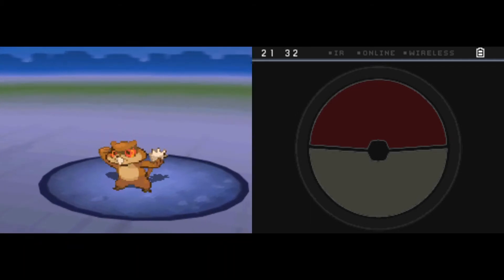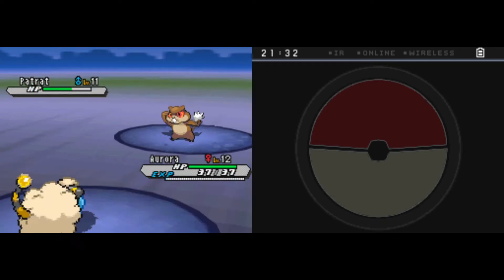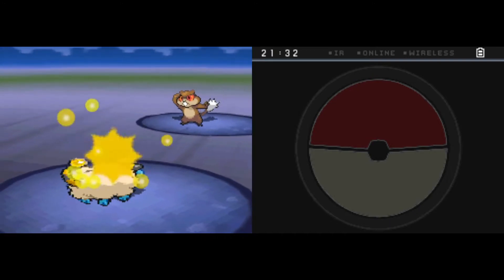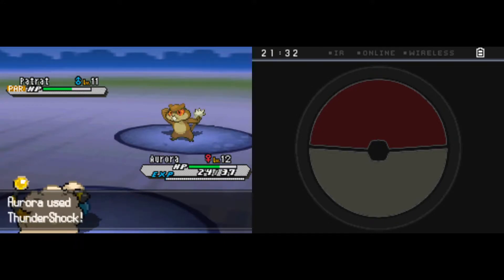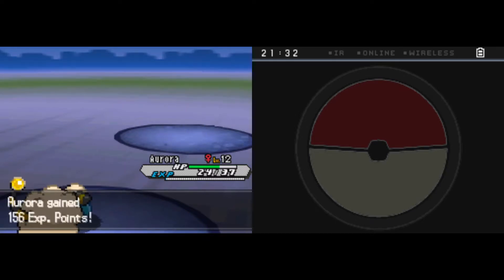That looks like almost a third of his health, potentially three Thundershocks to do the trick if we can play around the Potion. A Workup does come down — Patrat will be hitting a little bit harder. But we lose the speed battle, and Static does come down and connect. So we take 13 damage, but we are now faster. A critical hit comes down in response to Patrat's damage, and we have cleared the first Pokémon. Really good stuff there.